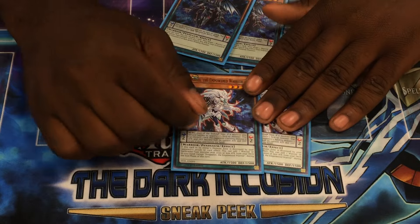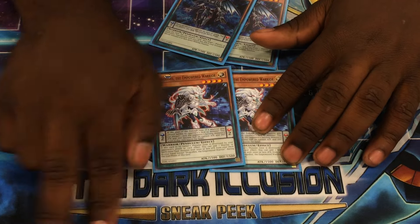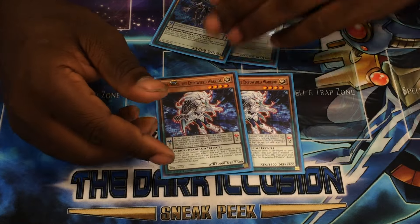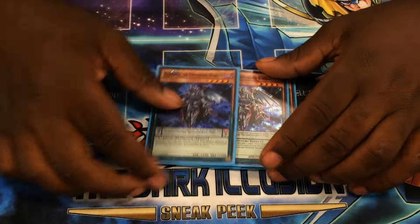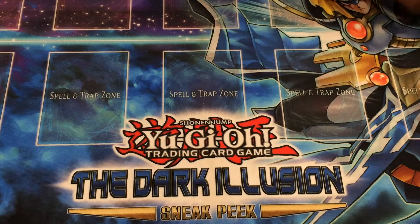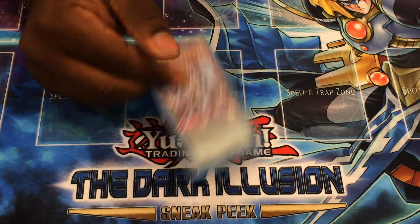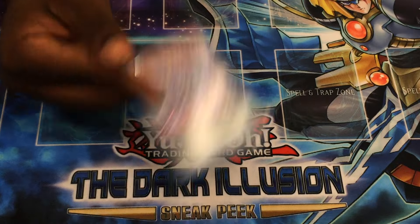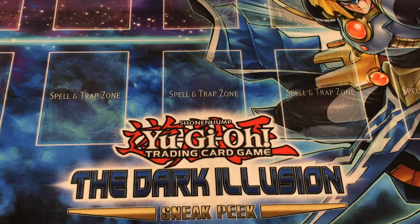Dragoatis is really cool because if you open this and Pendulum Rising, you can normal Dragoatis, Pendulum Rising for Sorc, pop 2 scales, and then you get 3 searches. This is really cool because you get to special summon an additional monster. And Aether is just nice spot removal — I wasn't playing Dive and Direwolf originally. I don't even know if I'm still playing Diamond and Direwolf, but I use Aether to banish out most of my problems.